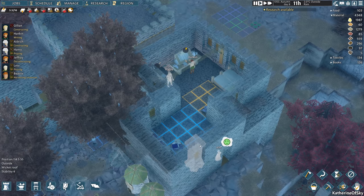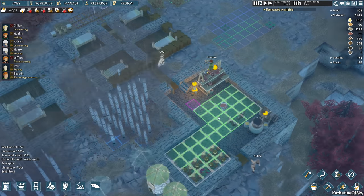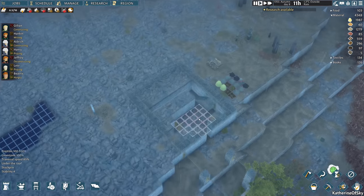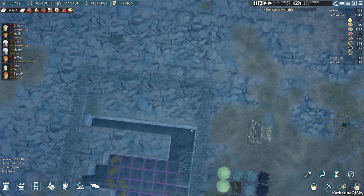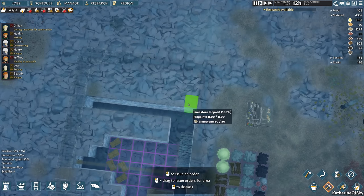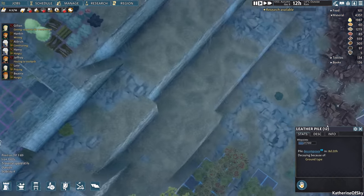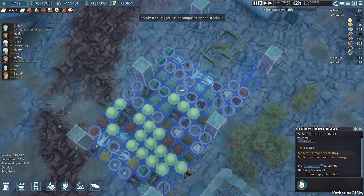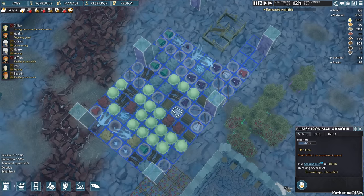We need to figure out how to do this meat thing, because this meat thing is going to be a pain. It might be that we should make an artificial cool area here. What we can do — I think we can put this leather outside if we have ground here. Let's see what's going on: decomposing because of ground type and unroofed. So if we make some decent ground here — let's make a limestone floor.